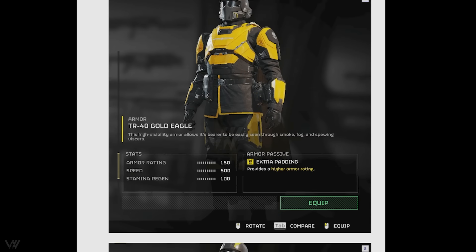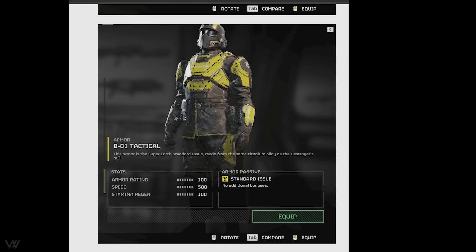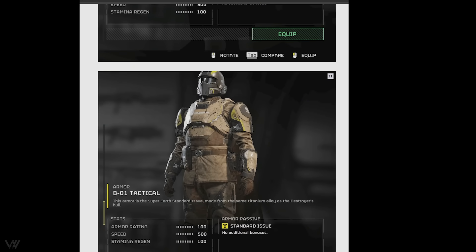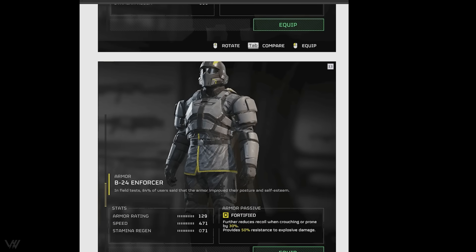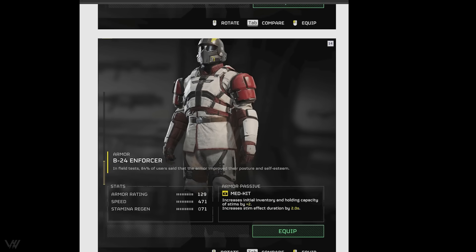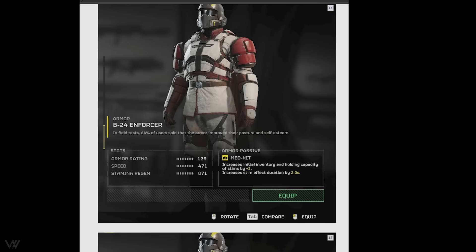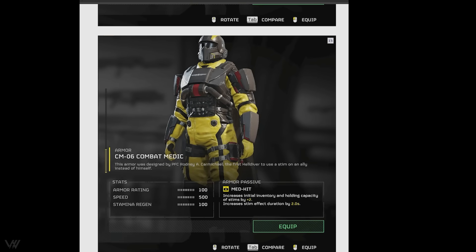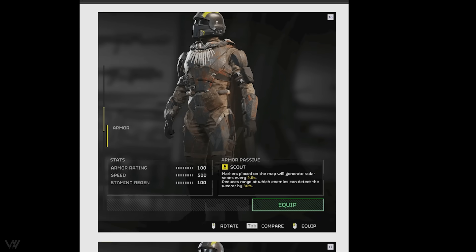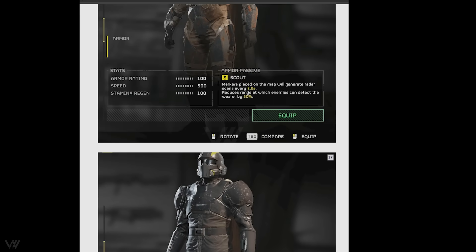We've got 14 regular armor pieces, including armor with 150 armor rating and the B01 Tactical, which is just re-skinned. A lot of these armors are the same but re-skinned with different colors. We've got a white enforcer with the fortified passive — further reduces recoil when crouching and provides 50% resistance to explosive damage. We've got the enforcer with the med kit perk giving two extra stims and increasing stim duration by two seconds. The scout armor lets markers placed on the map generate radar pings and reduces enemy detection by 30%.